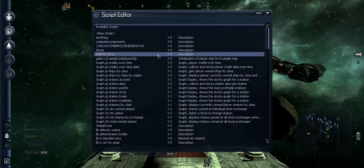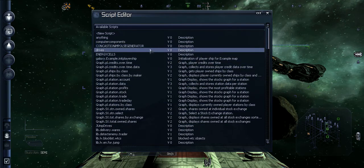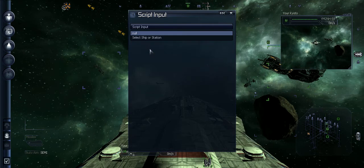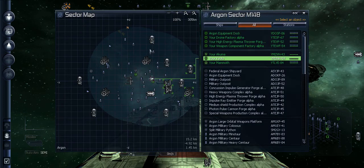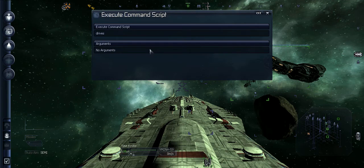After you've done that, just find 'Drives'. Hit R. Select Ship or Station. Hit Enter again. Find your ship. Hit Enter. Then click Enter once again.